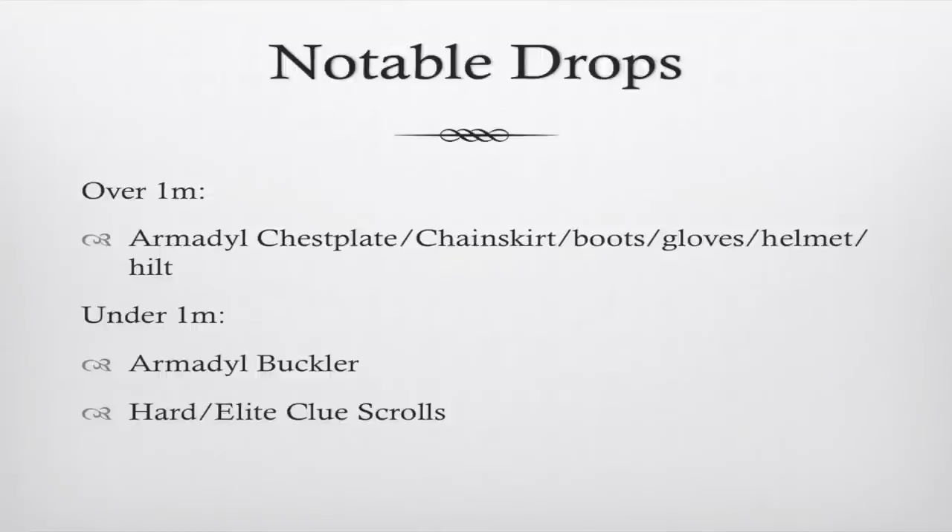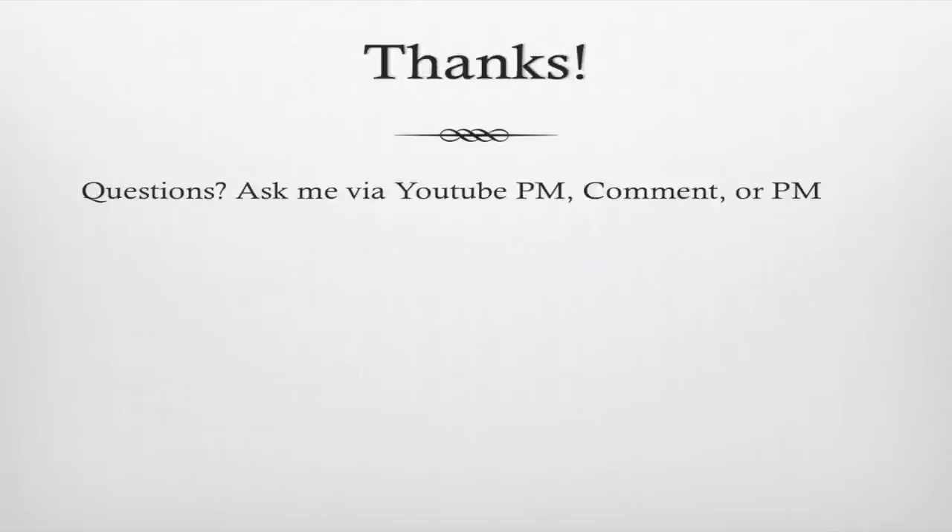Now for notable drops. I've separated them into over 1 mil and under 1 mil, because prices change all the time. Under 1 mil: the Armadyl buckler shield and hard and elite clue scrolls. Over 1 mil: the Armadyl chestplate, chain skirt, boots, gloves, helmet, and the hilt. Those over 1 mil items can be well over 1 mil — right now the Armadyl hilt is closer to 20 mil. If you've got any questions, feel free to ask via YouTube comments, PM me in-game, or join my friends chat. Thank you guys so much for watching this guide.